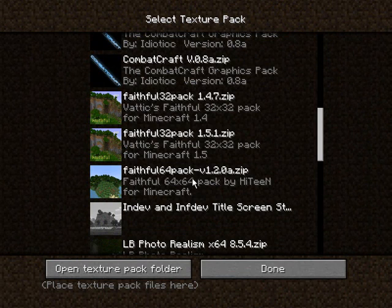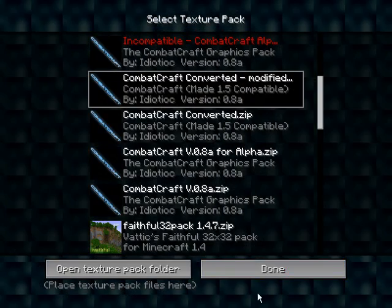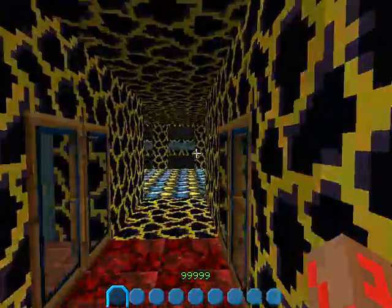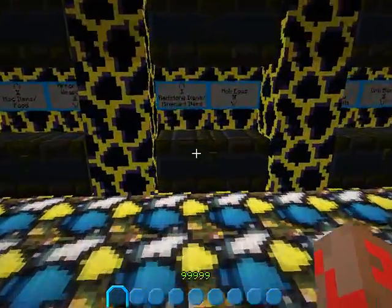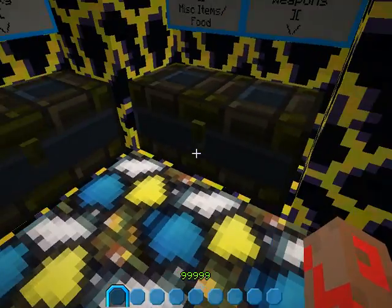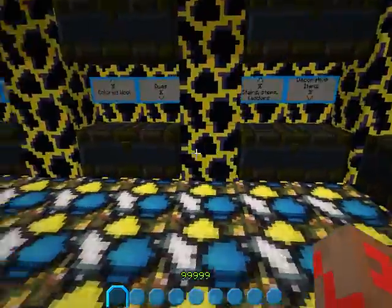First, I'm going to show you my very first texture pack that I ever downloaded — Combat Craft. Good ol' Combat Craft here. It's been around since Beta 1.5 and hasn't been updated since. You can see here I've actually converted it to the new format. These chests I actually did myself. Beta 1.5 had the old chest stuff.